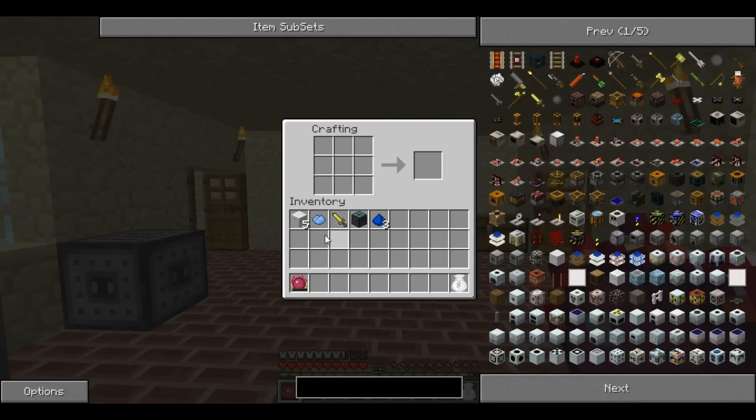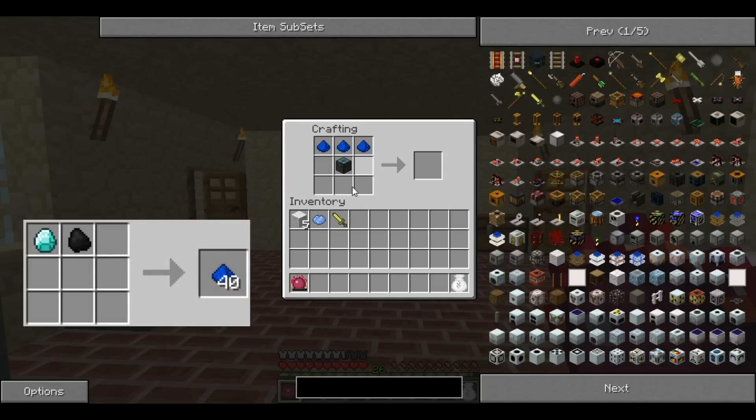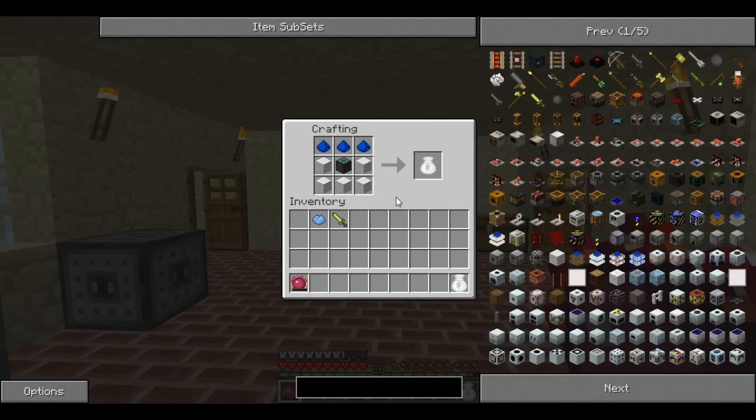For this you will need an Alchemy Chest, three high covalence dust — it must be high — and five wool of any one colour. This will produce an Alchemy Bag.